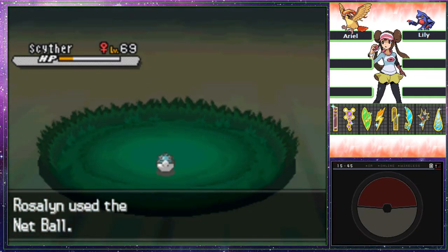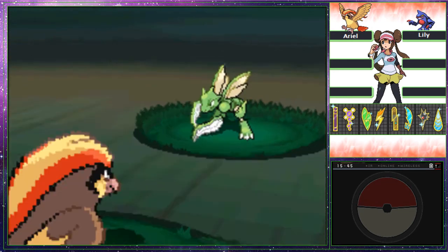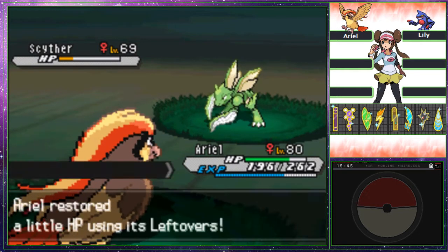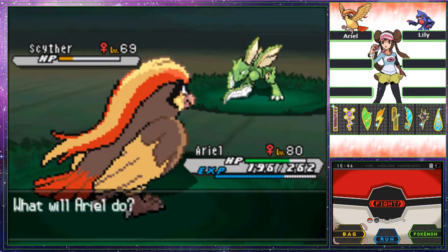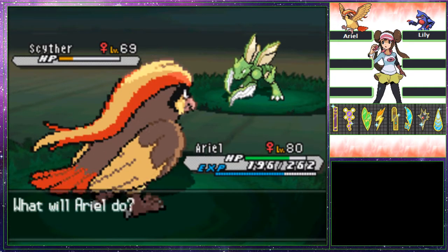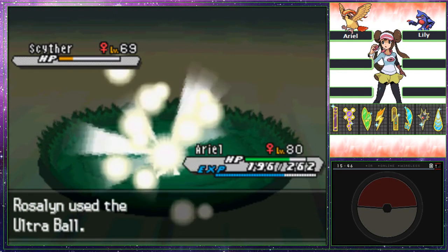I want to catch you in a cool Poké Ball. Uh-oh, I need to catch it now. I'll just start throwing Safari Balls before I get swept by it. Thanks, Ariel, for taking your turn there. Ultra Ball? Yeah, whatever. Go — and we'll capture it now.